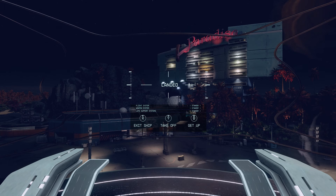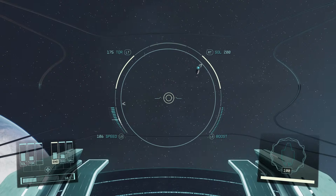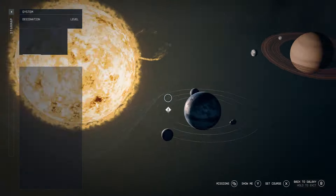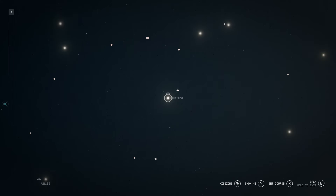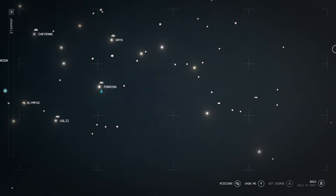To start the Shattered Space DLC, just go to your ship, take off, and then select a set course. Once you're in the star map, zoom out and select a distant location to grab jump to — a location that does not have a mission attached to it. If you go somewhere with a mission, it will supersede the DLC.